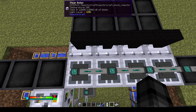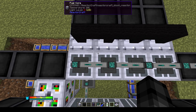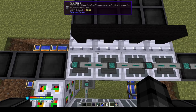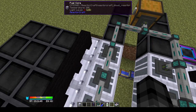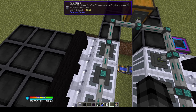Instead of getting hot coolant from a heat exchanger, the steam boiler will be absorbing heat directly from the fuel core blocks. You don't want a reactor that spends most of its time below 100°C, because then the fuel cores are radiating heat away to the air and the steam boilers aren't converting water into steam — you're wasting fuel. However, you don't want a reactor running too hot either, which I'll go into a little bit later.